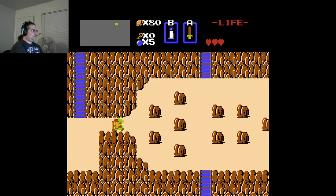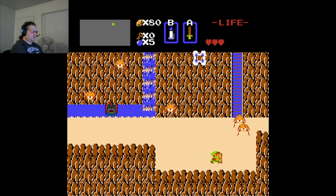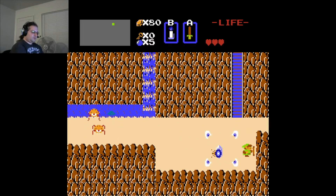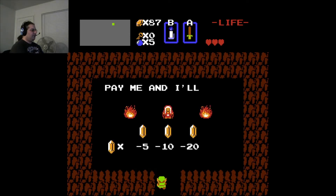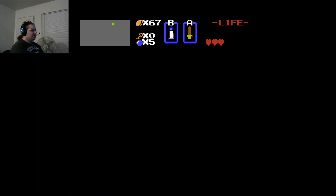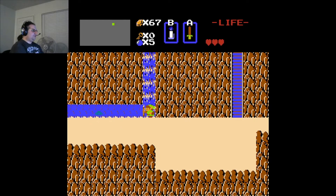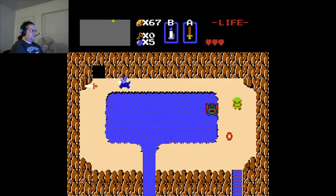So here are the lost hills. Behind the waterfall — pay me and I'll talk — 20 rupees. She says go up, up the mountain ahead. Same exact clue as in the first quest, and it works out exactly the same way. It's the solution to how to go north from the lost hills. It works exactly the same way.